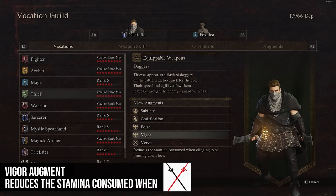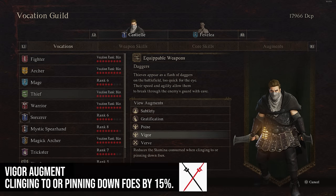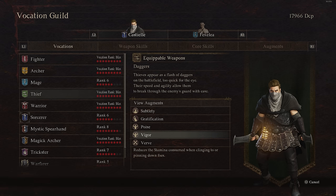Vigor reduces the stamina consumed when clinging to or pinning down foes by 15%. If you're someone who likes to climb on enemies, this can help reduce that stamina cost. This is probably only useful for a Thief-type character — I don't see anyone else really using it that much.